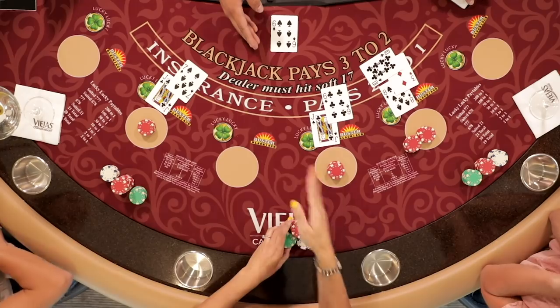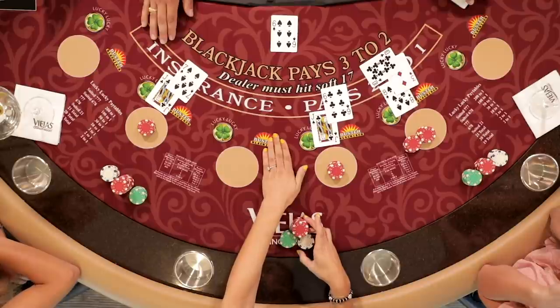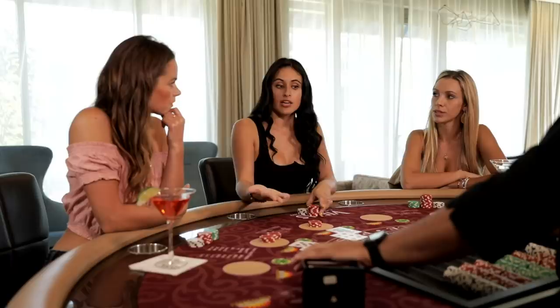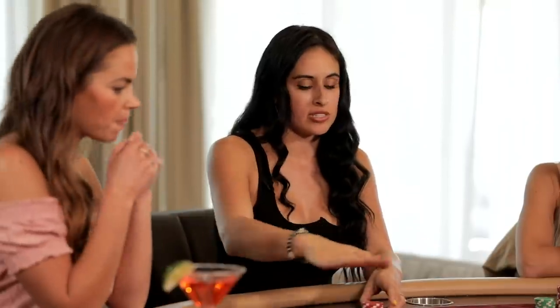I have a 16. Let's remember, Vinny is showing a 6 face up. Bringing it back to what I said earlier, you want to assume the dealer is showing a 10 under his face up card. So let's say Vinny has a 16. I have a 16 — I do not want to take a possible 10 that might make him go over 21.